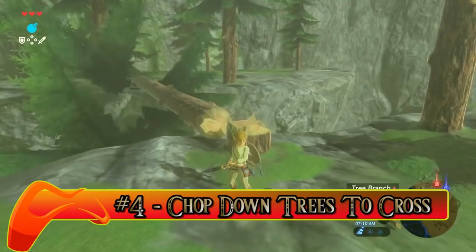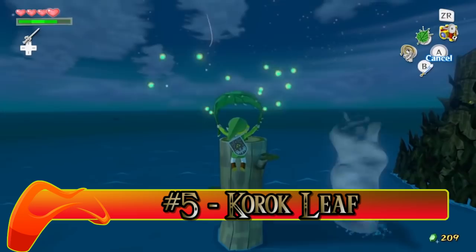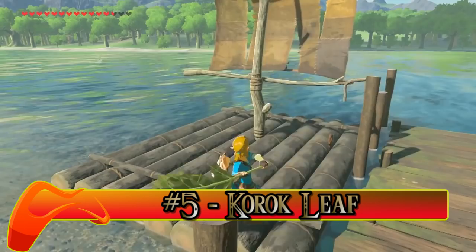Number five: Korok Leafs. Remember how much use you got out of that Deku Leaf in Wind Waker? A lot more than you thought you would, huh? Well, Breath of the Wild has an item that is just as similar. These Korok Leafs can knock away annoying enemies and can be used to sail across the sea. Just make sure they don't catch on fire.